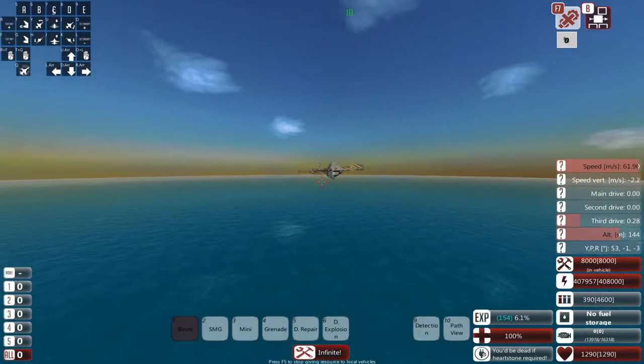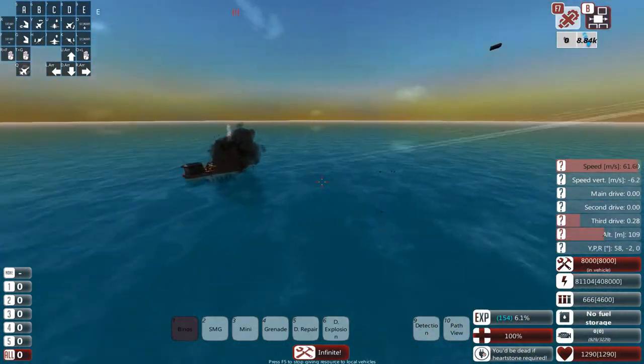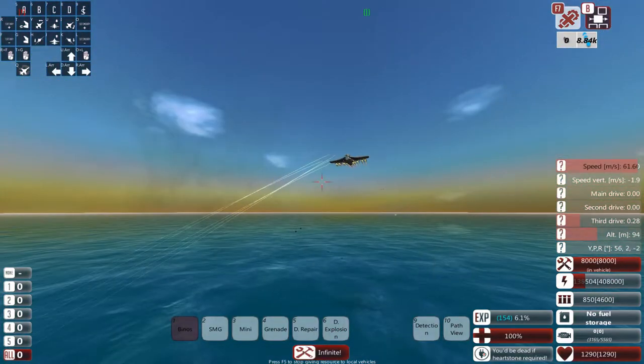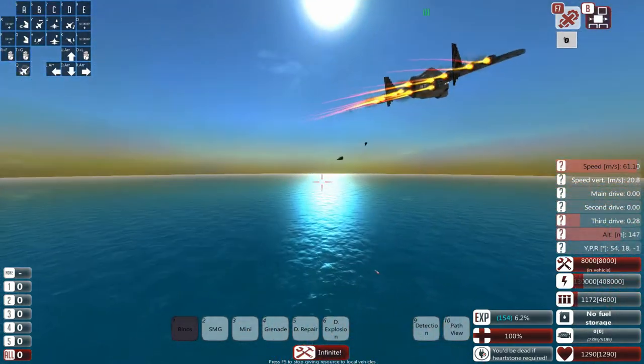What is up, welcome to From the Depths, where we get to build flyers, boaties, submarines, space thingies, structures, tanks — whatever you want — and also do the whole main campaign.